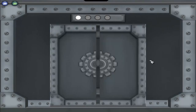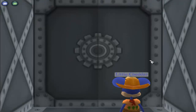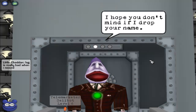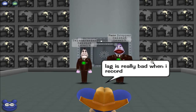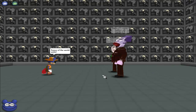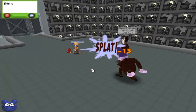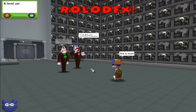I apologize for the lag — that's caused by the screen recorder. And I go on to the next floor here. I'm confronted by two cogs: a level 7 name dropper and a level 6 telemarketer. Big magnet lure gets them both. I notice this cog will not go down to just a normal cream pie, so I use double fire hose on it to knock it out.